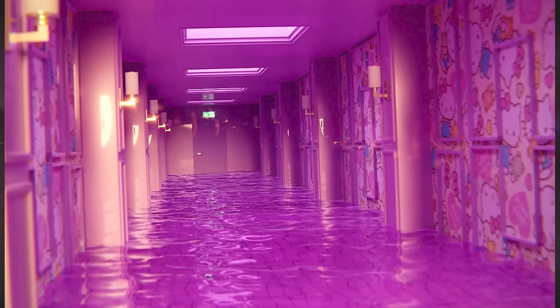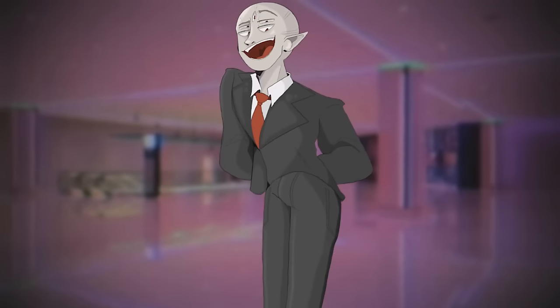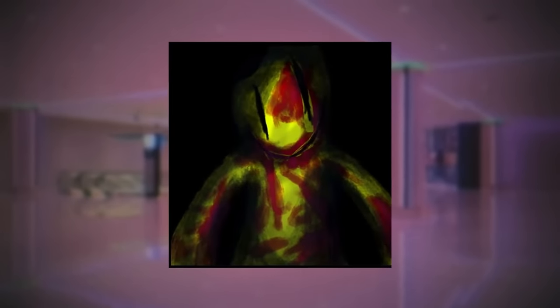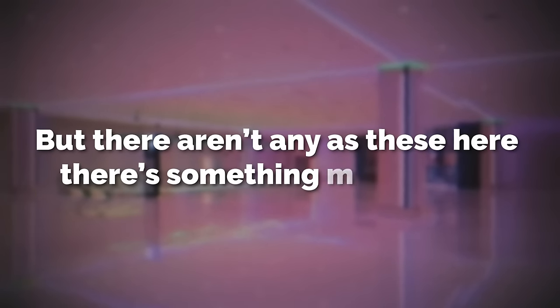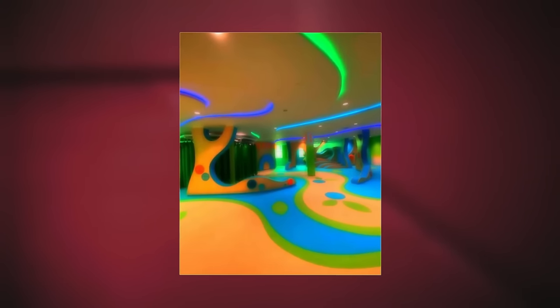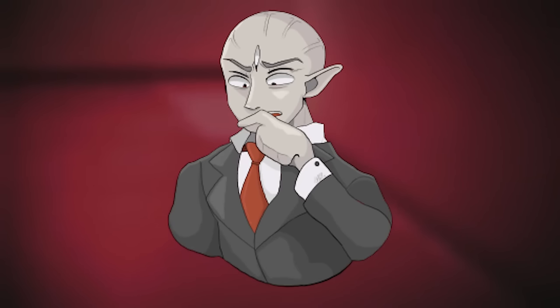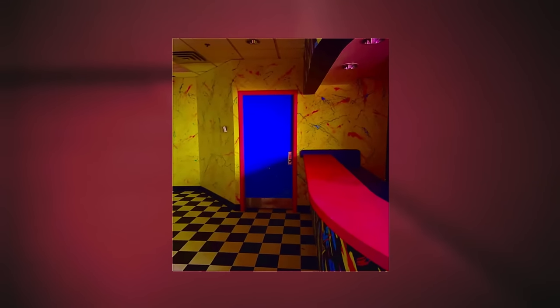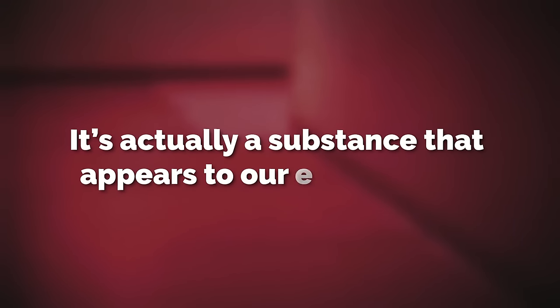To recap: we have a behemoth expanse of concrete hallways, different sizes and colors that can change randomly. Normally at this point I'd talk about an entity or creature, but there aren't any entities here — there's something much worse. The level's rainbow colorations on all surfaces is a cognitohazard, meaning that simply looking at them will cause a ton of mental issues. The color on everything isn't just color — it's actually a substance that appears to our eyes as color.